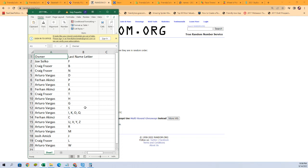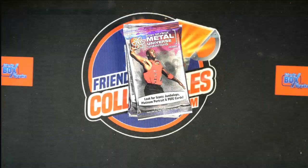Ferhan A, you get the letter C. Arturo V, the U, V, Y, and Z combo spot, as well as the letter R spot and letter M spot. Josh A, you've got J. Craig F, the letter L. Arturo V, the letter W. Any trades? Now is the time. I'm going to switch over to our other screen and add that list to it.